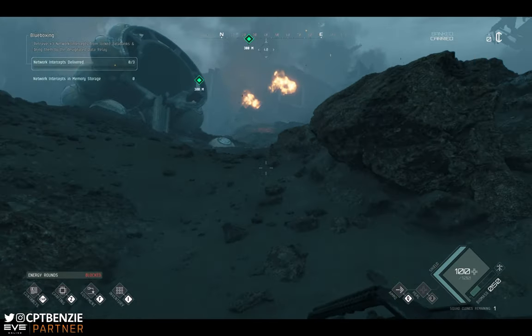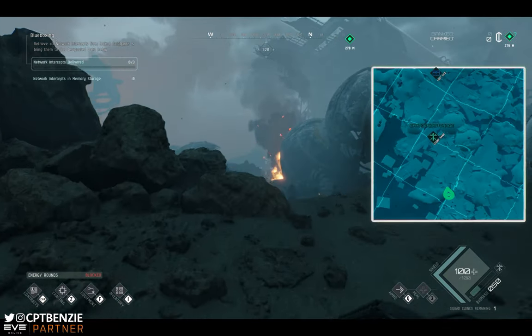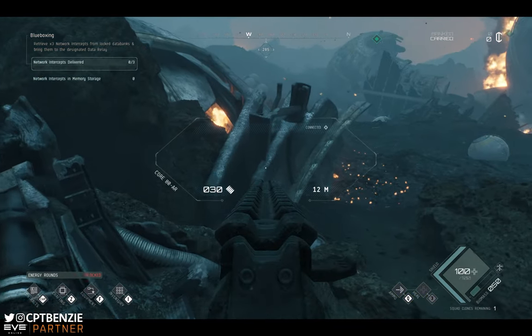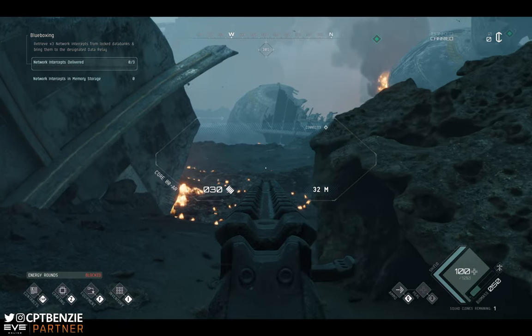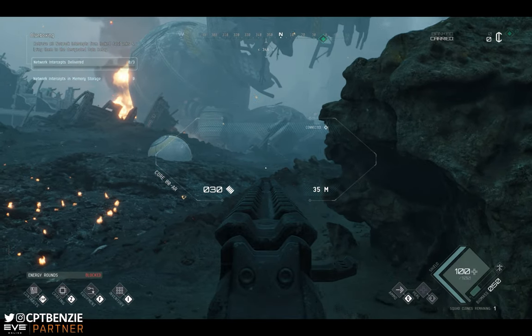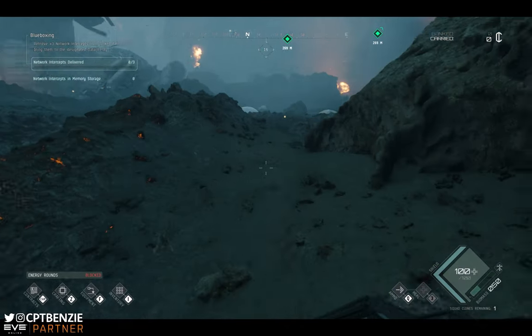We're going to start moving in and seeing what we can find. It's worth sometimes using Tab just to keep an eye on what may be around you. Use your ADS — aim down sights — when looking around. Anything that appears in that elongated hexagon: if there's an enemy they will show up red, which makes them a little bit easier to spot.